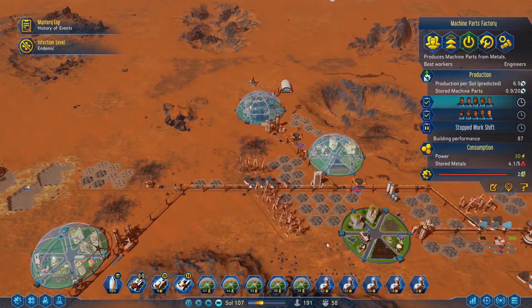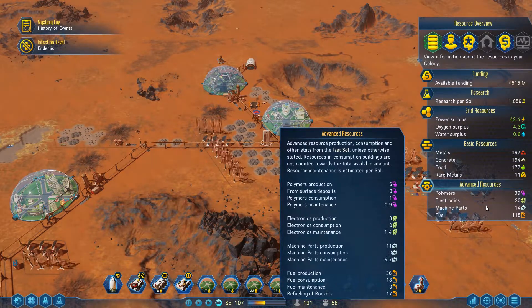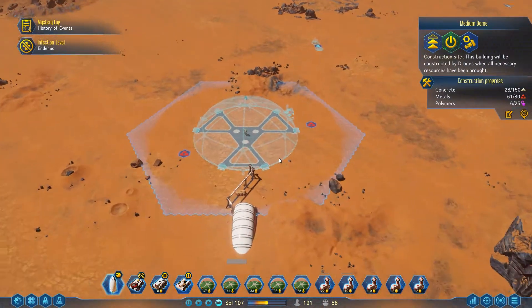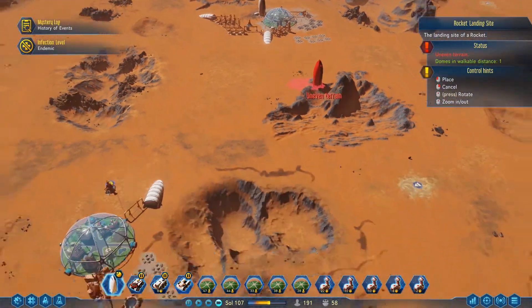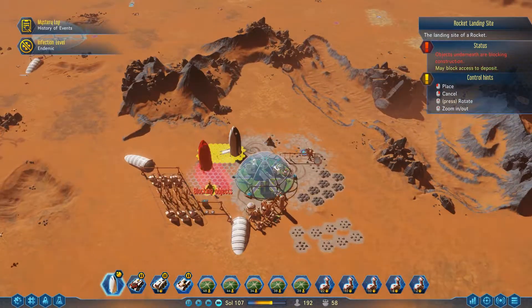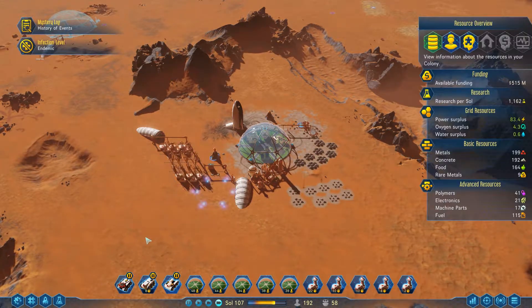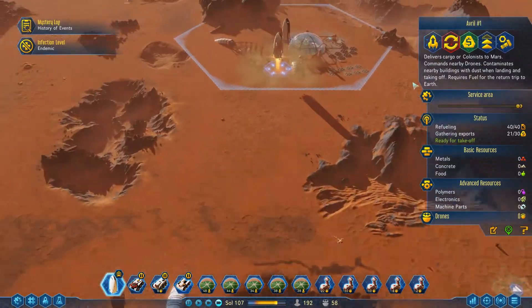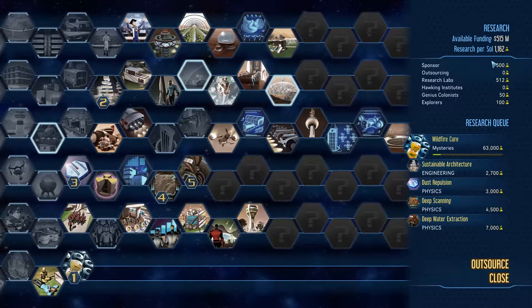You guys are getting pretty close to being fully staffed, producing a lot per day. Our maintenance requirements are so high we're not really able to stockpile that many, but once we get this dome set up things should look up. Hopefully some free science - that's going to help our research. New colonists have arrived, let's outsource a little bit more science.